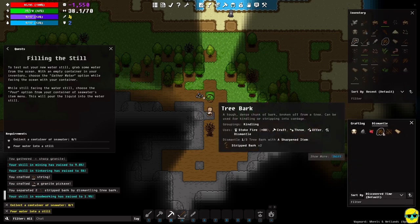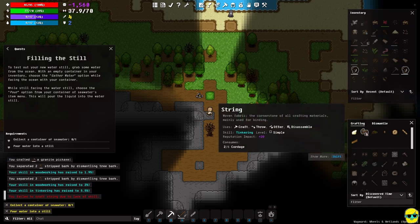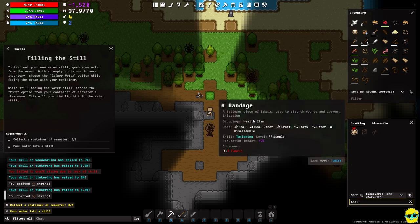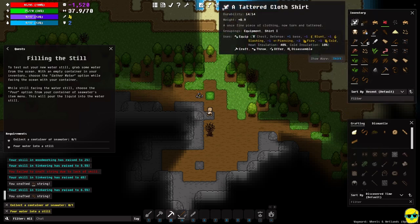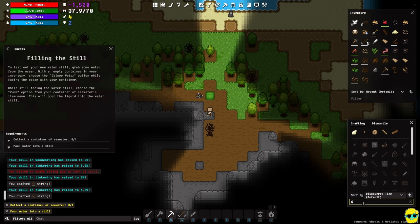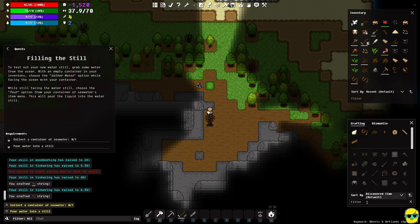To make a hoe you need two string, a sharp granite, and a pole — very similar to most tools. I'll dismantle tree bark twice to get strip bark for string, putting my root at the bottom of inventory so it doesn't get used. I want to save the root to eat or use as a healing item — for a bandage you need fabric, a suture needs string and a needle, a tourniquet needs a pole and string. You can always dismantle your starting tattered clothing to make a bandage in an emergency.